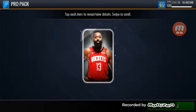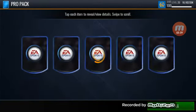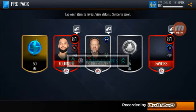Penultimate pro pack - again it's taking a while, it's pretty bad and annoying, but you have to live with it. We get 2 elites, Favors in 48, along with Budenholzer.